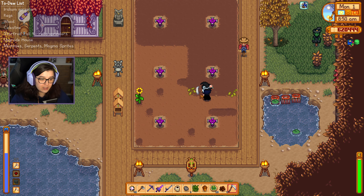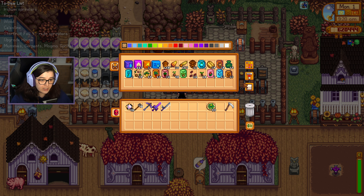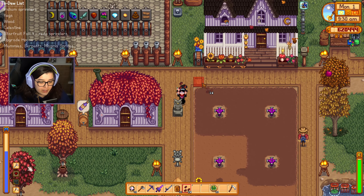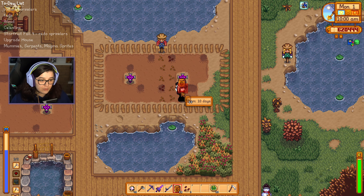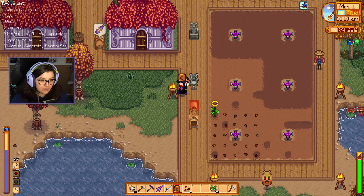It doesn't take very long and there's not exactly many crops to get rid of. We're now just in time for Pierre's to open. I'm just going to check on my seeds to see if I've got any left over that I don't need to get. I have a load of yam seeds I can plant. Do I do the sunflowers as well? I suppose why not — I have got them so I might as well. I'll just fill up this one sprinkler with them. Yams I'm going to put over here because I have just less than a sprinkler's worth.